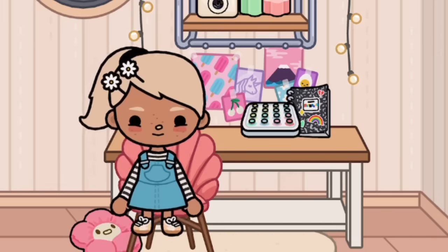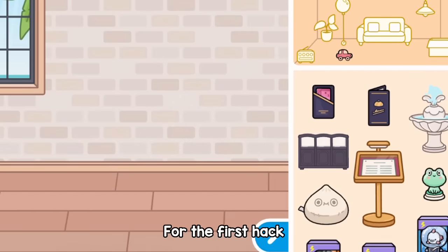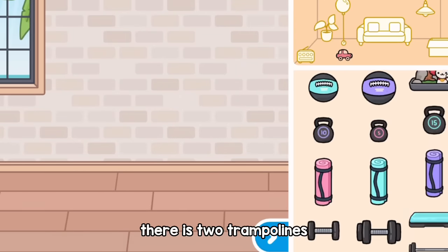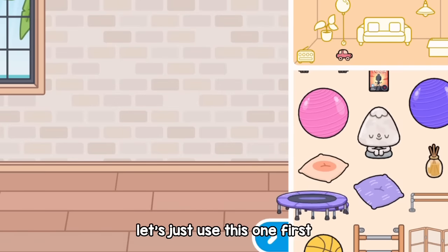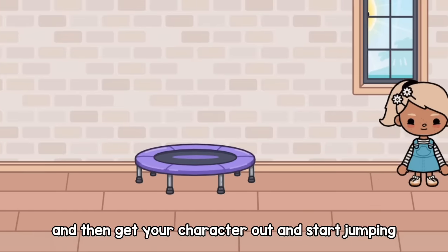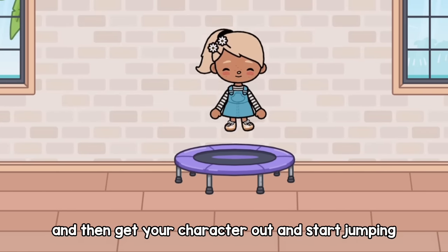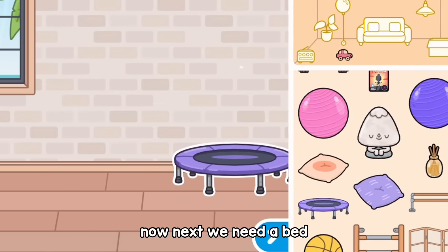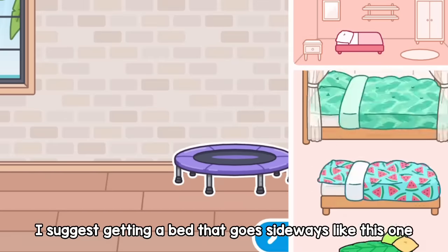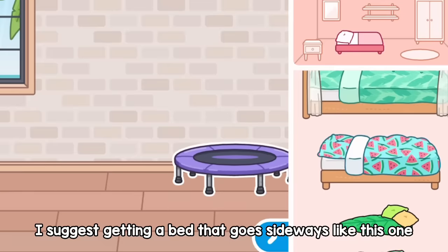For the first hack we need a trampoline — let me go find one. There are two trampolines, let's just use this one first. Get your character and start jumping. Next we need a bed. I suggest getting a bed that goes sideways, like this one.